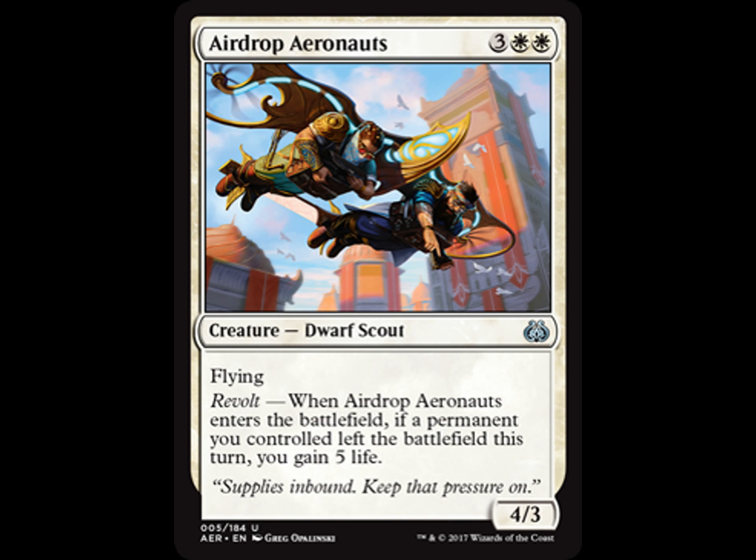Airdrop Aeronauts — 2 white, 3 generic, flying, revolt. So if you have the deck that's going to be revolting and making those permanents flicker or disappear or bounce back to your hand, you can get 5 life when it enters the battlefield. It's a 4/4, flying dwarf scout. If you think you can pull that off and revolt's going to help you out with that expensive cost, go for it.